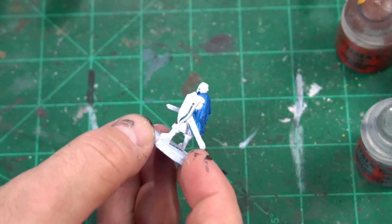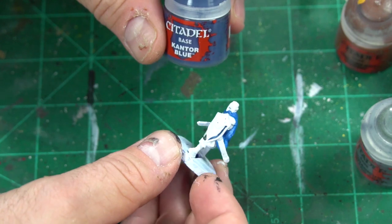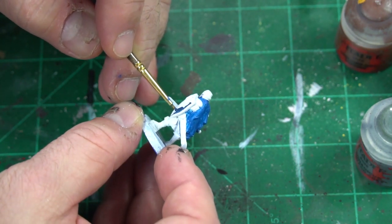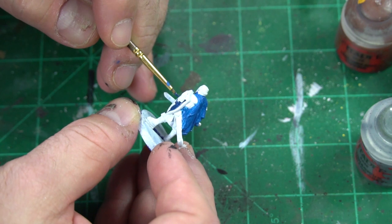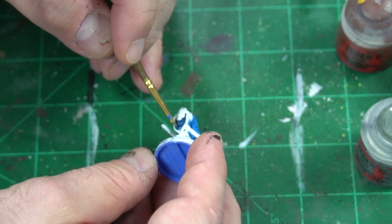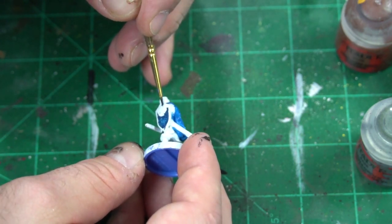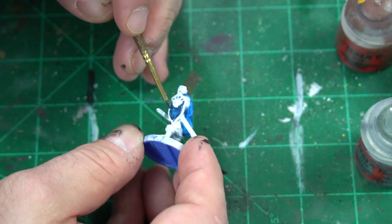We want to work on the shield. I'm taking Kantor Blue and getting a nice coat in there. I'm not worried about hitting the crown area too much — I'm trying to keep it within the lines but I know that's not always going to happen. We're going to outline this whole thing afterward. I just want to get in between those areas as much as I can and fill it in.